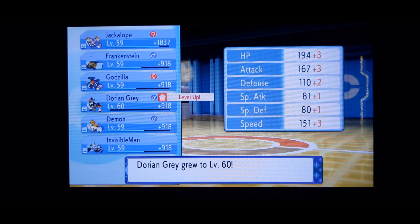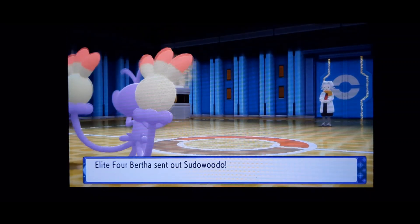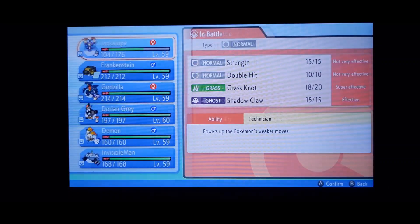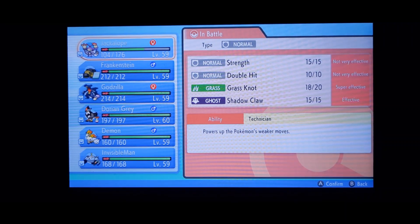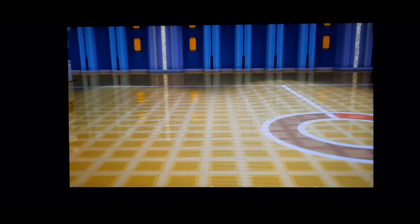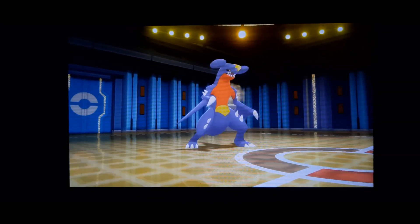Dorian Gray hit 60 but he did a ton of work in the last match, so we're happy about that. The pseudo-widow is next — there's a good chance he has Hammer Arm. I'm gonna go Godzilla. I forgot to give Godzilla Earthquake, but for this battle it's not going to be an issue — I'll just remember to do that in between the next two.